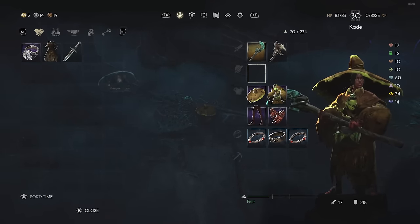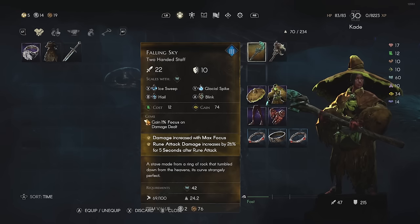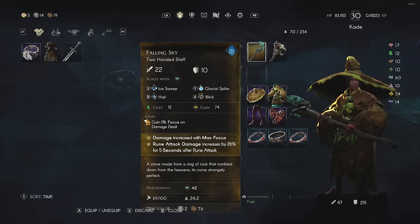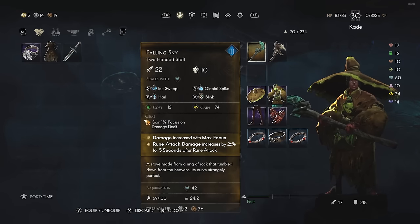You'll also notice I'm using two staffs here. This is just to show that even within this build, you have options available to you in regards to your playstyle. Now regarding the legendary item Fallen Sky, this item is good for three things.